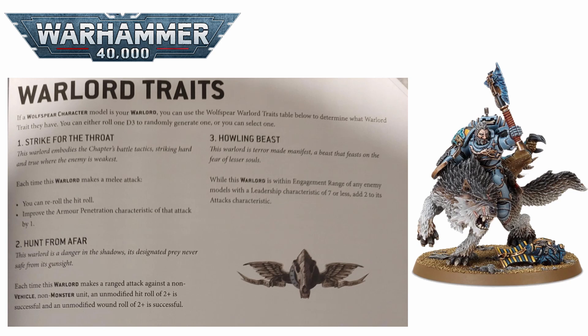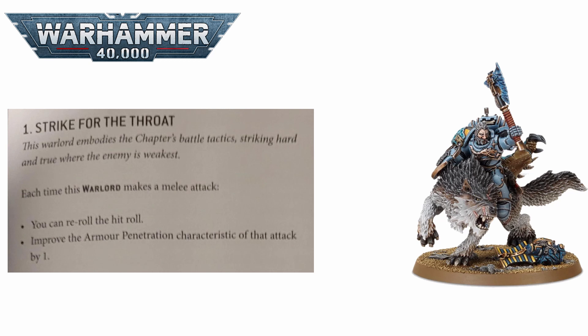They have three relics, three warlord traits, and three stratagems. On the warlord trait front, Strike for the Throat is the first and very useful for a melee-focused warlord, giving you rerolls to hit in melee and an extra minus one AP on your melee attacks. This will really turn your warlord with frost claws or a thunder hammer into an absolute blender — the extra AP cutting through almost all armor profiles, with the rerolls to hit always being useful, especially against a minus one to hit weapon like a thunder hammer.